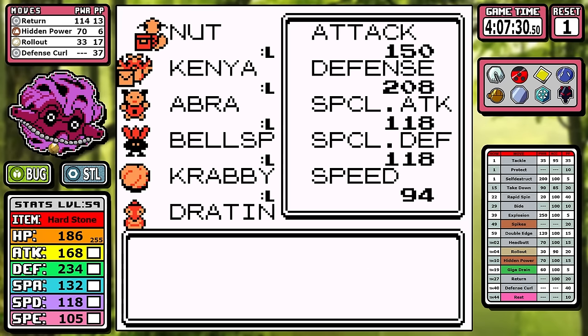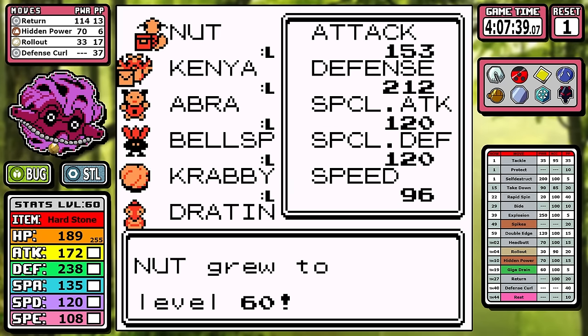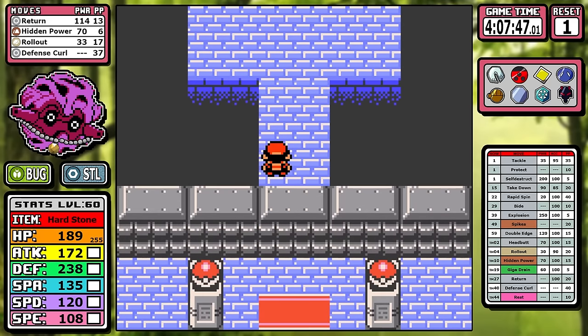You might be wondering why I don't just grind trainers. Training in Gen 2 games is awful and very slow. Using Rare Candies now and grinding the Elite Four later at the end of the game is much superior. Let's get on with it.